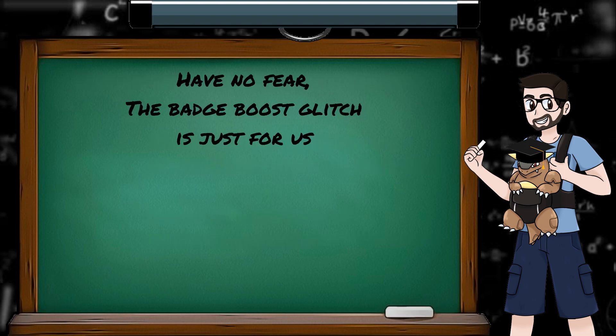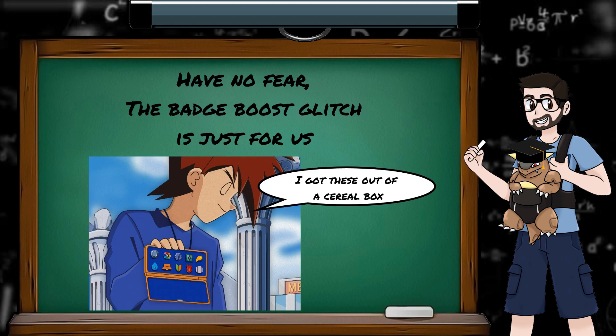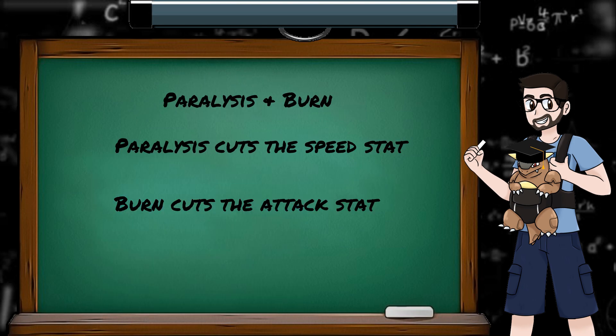It's worth noting that opponents are not affected by the badge boost glitch, as they have no badges. You'd think Gary would have some, but nope — turns out he just snuck into the Indigo Plateau. As a final note, stats can also be modified by status conditions: paralysis cuts speed, and burn cuts attack. These stat cuts also work in a weird Gen 1 way with the badge boost glitch, but there's enough there to warrant its own video, so keep an eye out for that one.